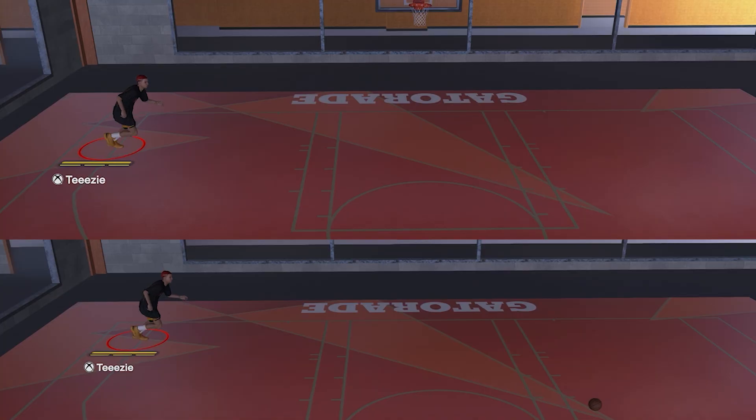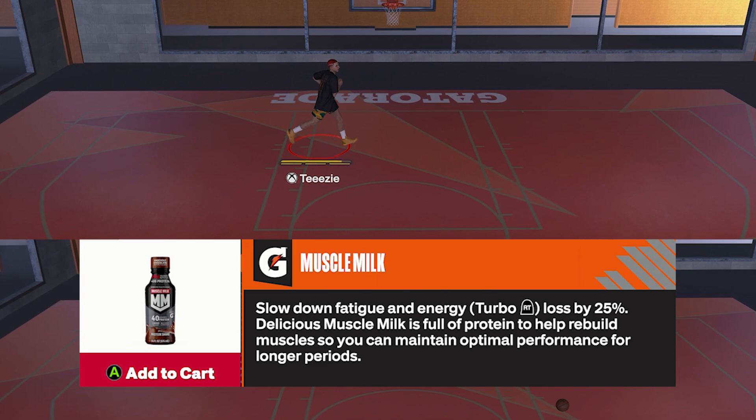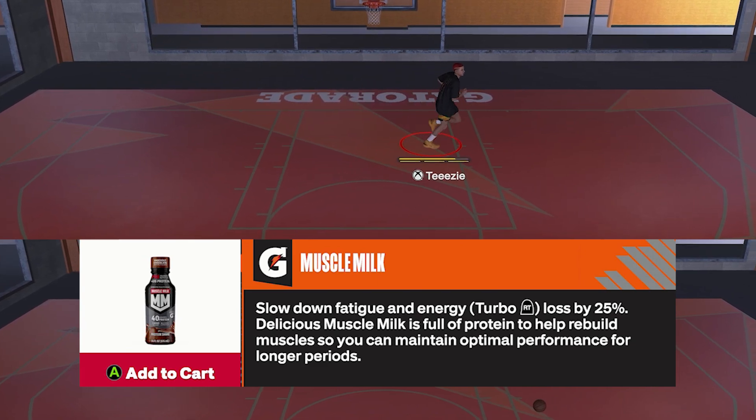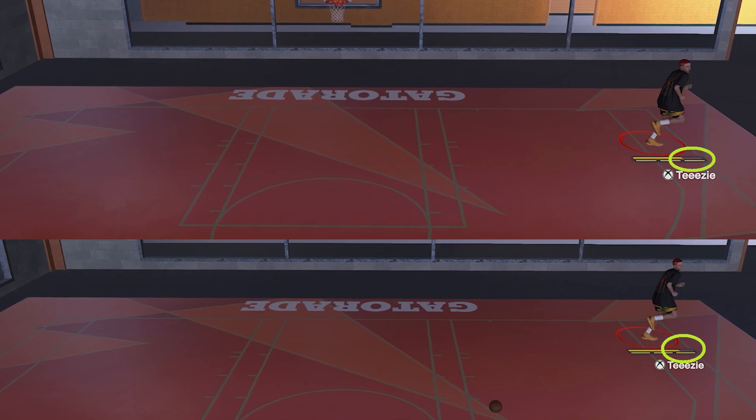Next one, the Gatorade Muscle Milk. The definition says it slows down energy and fatigue loss by 25%. You can see the one without it burned more stamina. You can notice as well that it doesn't directly affect speed, but of course in the long run, the less stamina you have, the slower your player will be. Please let me know in the comment section what you think about that gap.